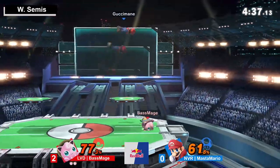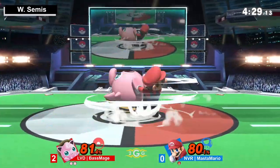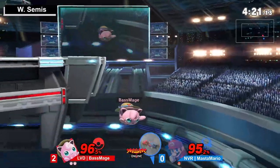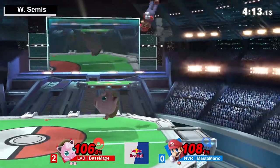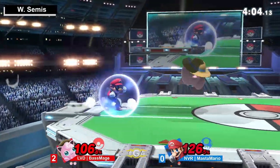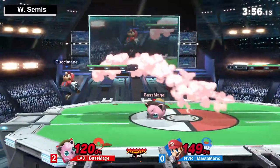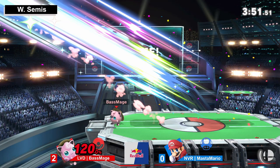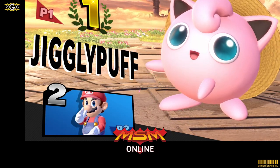Mario still has to do everything he can just to get this stock — base mage is applying so much pressure. Base mage is sitting at a very comfortable lead, especially being 2-0 in the set — very comfortable mindset right now. Good tag, dude. He's just Nairing him back off the stage. Almost getting that Nair trade but still not enough — Master Mario hanging on by a thread, just trying to stay alive. Base mage is not making it easy whatsoever, barely avoiding the up smash yet again. He's just waiting — very very scary for Master Mario — and there it goes. That was just really good. He did the max range back air again, baited him to drop shield, immediate dash attack. Just really good spacing from base mage.